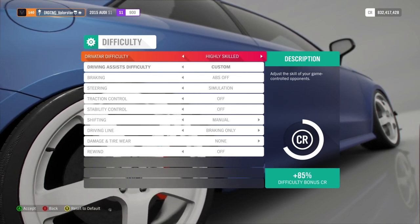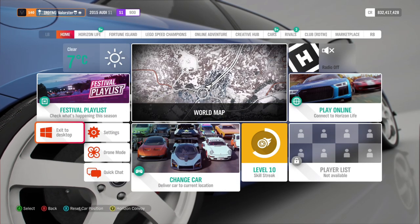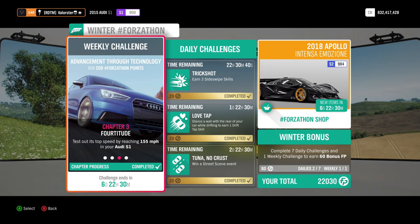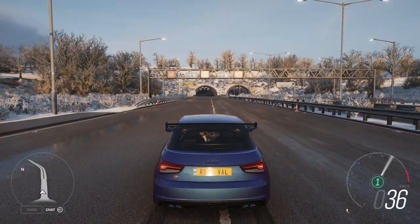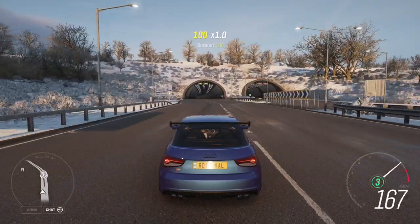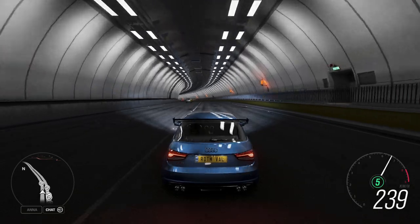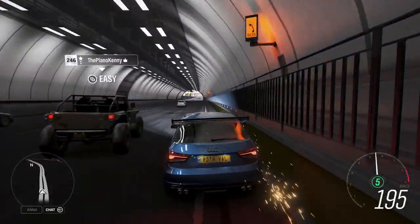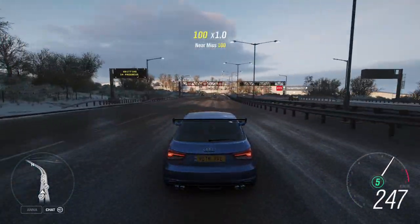After that you can put it back on Highly Skilled for the championships. For the 155 miles an hour objective — basically 250 km/h — just go to the highway and that's it. The car goes fast enough, as you can see.